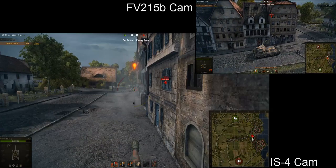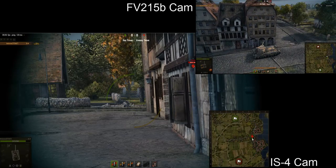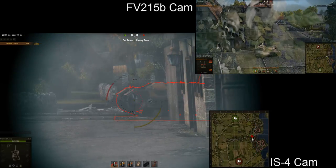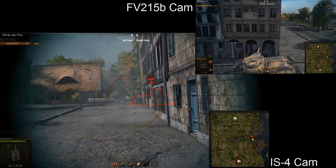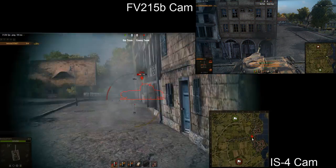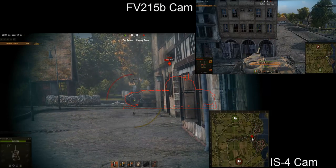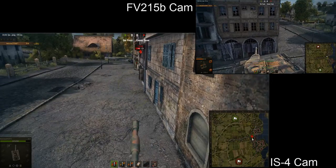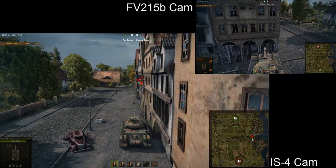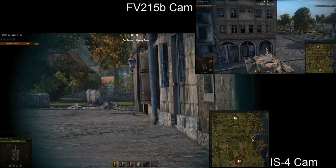Now I'll showcase a really useful technique for when an enemy drives around the corner in a stupid way and gives you their side armor: aim for his front drive wheel. If you hit it, you take off his tracks, and it will work every time if you hit that front drive wheel flush. As you can see, I can track him again and again — he cannot repair his tracks in time to get away — and I can basically whittle down his entire HP pool. That's why you should never drive around the corner like that, especially in a tank with a rear-mounted turret like the FV215b 183.